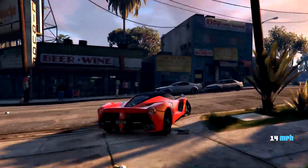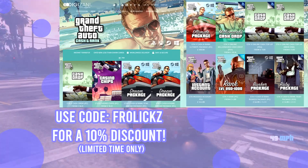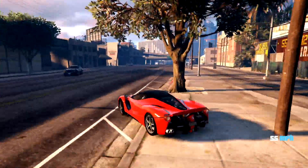Just before we get the video started, don't forget to go down below in the description and check out DiggaZani if you guys haven't already. If you need any money in GTA 5 Online, you guys can use code Frolics on their site to get 10% off your full order. Go check them out down below in the description.